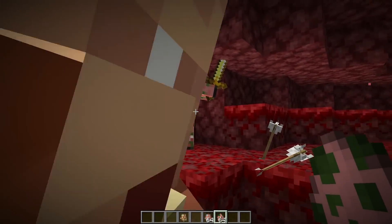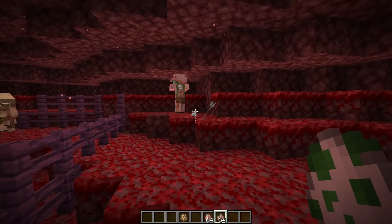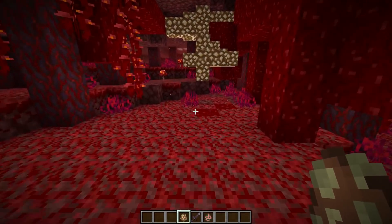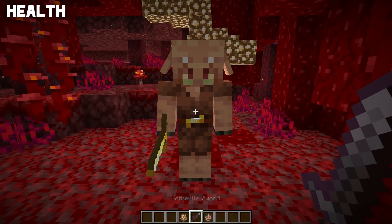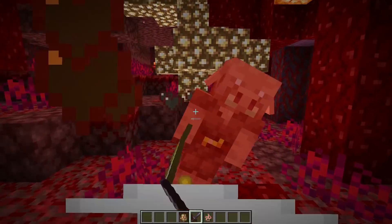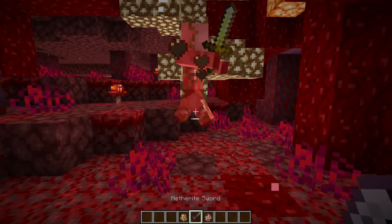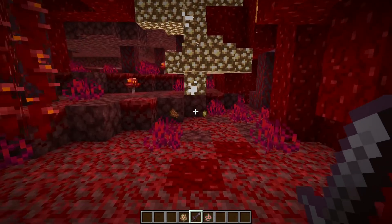Piglins are also afraid of zoglins and zombified piglins. If a zombified piglin gets near a piglin, the piglin will try to run away — which kind of makes sense. Another thing you may not have known: piglins actually have less health than their zombified counterparts. A normal piglin has 16 points of health, whereas a zombified piglin has 20 points of health.